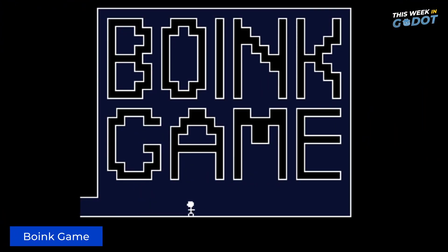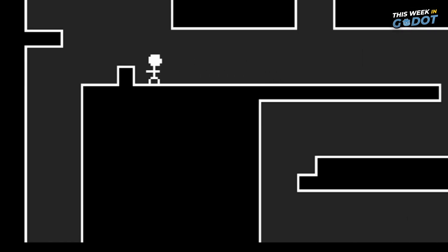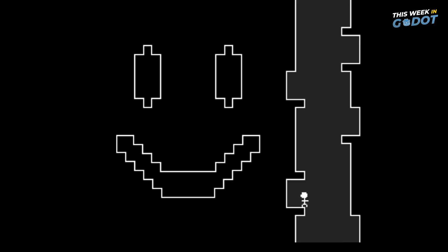Poinky Game is a precision platformer where the only enemy is yourself. And the walls — the walls don't like you either. Jump through 12 screens and try to reach the trophy at the very top, but be careful not to touch the walls. Use your speed to get higher jumps and keep trying. You'll get there, eventually.